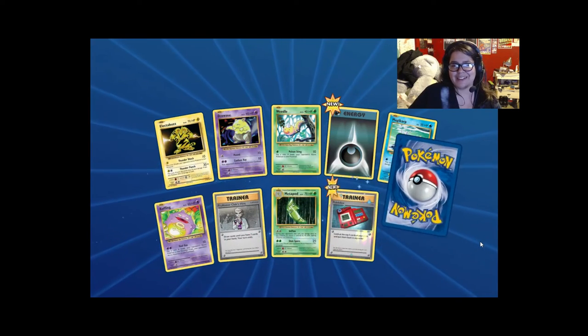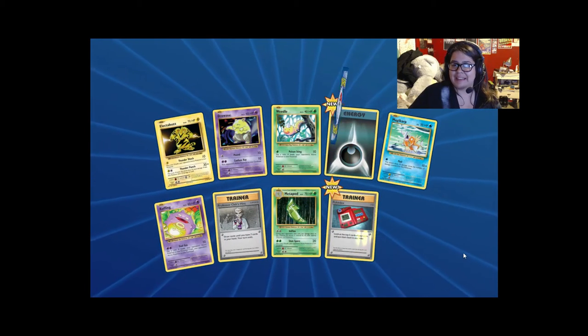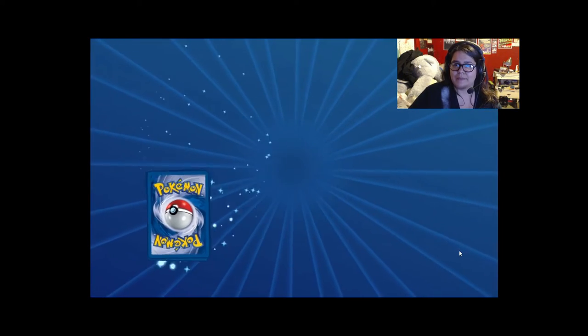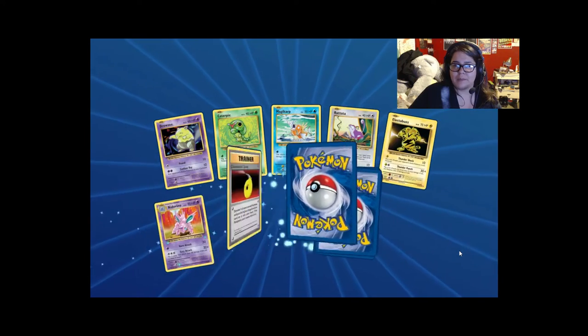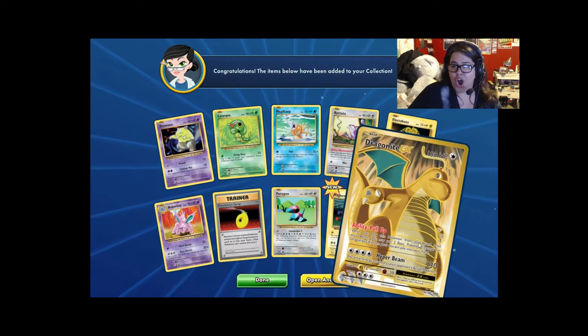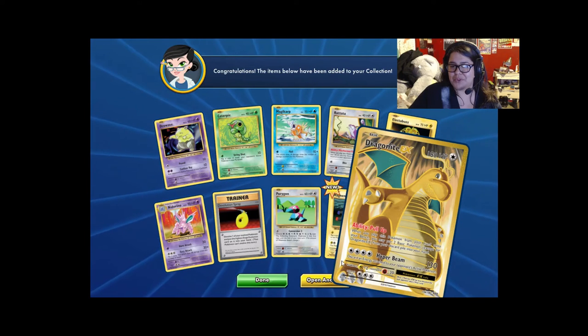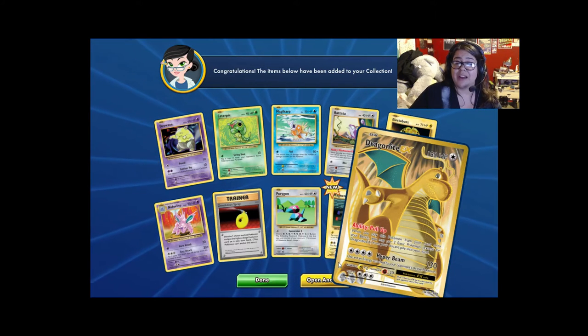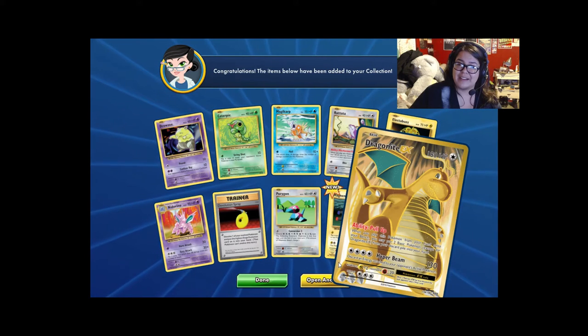Another Electabuzz, Dark Energy, Pokedex. And another Stormy — sweet. Another Electabuzz. And... oh, it's beautiful! My buddy had this from his booster box. I bet it looks just as beautiful in real life. This is a great card. I really wish I had pulled this. Super nice.